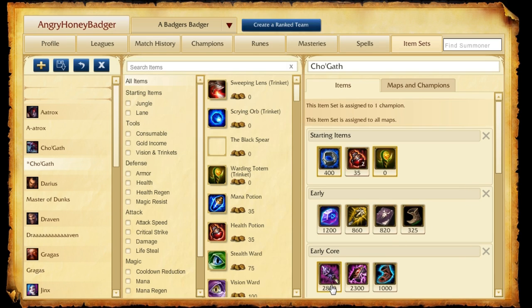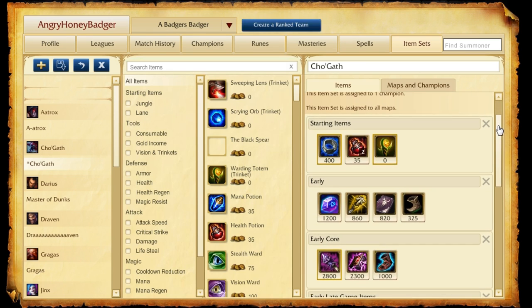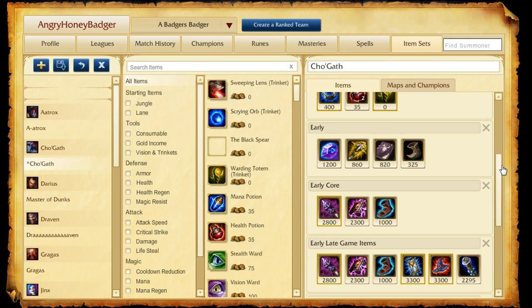Then we're going to pick up that Rod of Ages so we can start stacking up its damage. We'll pick up the Morellonomicon to get good Mana Regeneration and Cooldown Reduction, and we'll pick up Ionian Boots of Lucidity so we have maxed out Cooldown Reduction. Our core build will look a little bit like this — those first three items, then we'll pick up Zhonya's Hourglass to get some defenses up and have Stasis. We'll also pick up the Rabadon's Deathcap for scaling our AP, and a Void Staff typically to get through their Magic Resist and go Nom Nom on them.